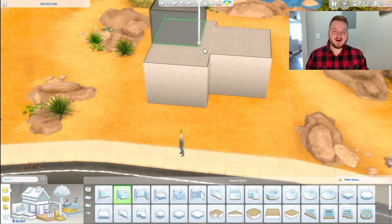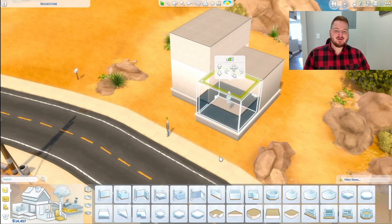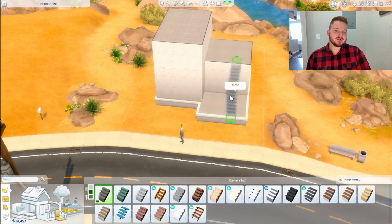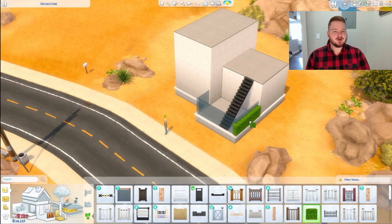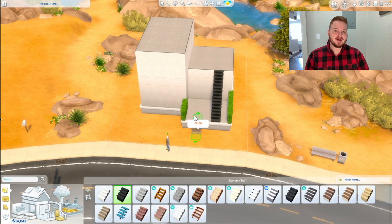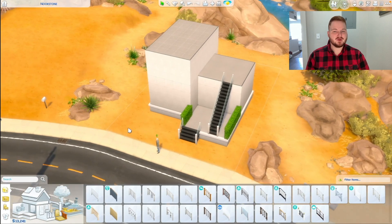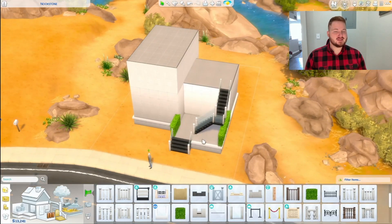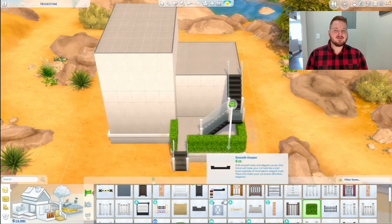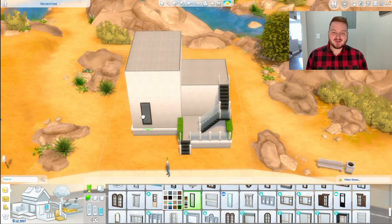Hi, hello, wherever you are, and welcome to my speed build. So I created a modern starter home. It's a little bit more than your regular starter home — it's about 24,000 simoleons, and normally they start out at 20,000 simoleons for one single sim. This particular house will only hold two sims, so you might have to start out, have them work for a little bit, and kind of work into this home. I'm telling you, it's worth it.